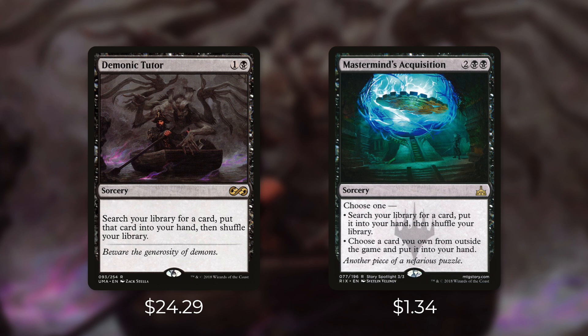Next up there's Mastermind's Acquisition, which is basically a functional reprint of Diabolic Tutor in Commander. It's a sorcery for two black black and it says choose one: search your library for a card and put it into your hand, or choose a card from outside the game and put it into your hand. Your playgroup might allow that second option, but generally in Commander sideboards are not allowed, so you're basically just going to pick the first option. Still, a four mana tutor in Commander is very powerful. At $1.34 it costs more than Diabolic Tutor but is much cheaper than Demonic Tutor.